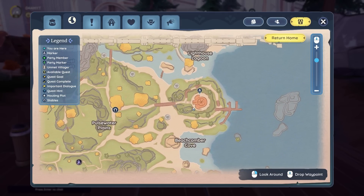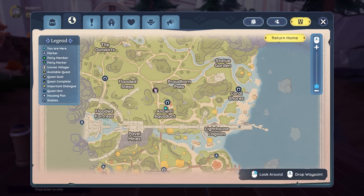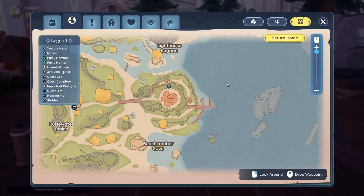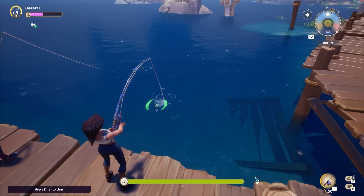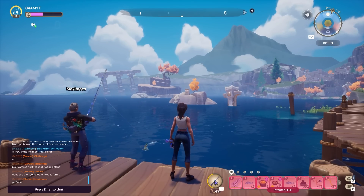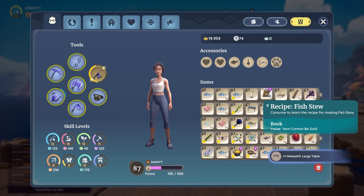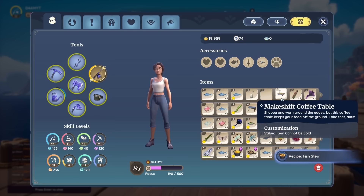Next up we have the Fish Stew, for which you want to travel to Bahari Bay once again. This time focus on the coast because this blueprint can only be found when fishing in the sea. The place I totally recommend is the dock east of the old lighthouse — it's a pretty crowded spot with plenty of other people catching fish. To find the Fish Stew you're going to need regular worms, which you can pick up at the general store in Kalima Village. If you're a little unlucky like me it can take at least 50 tries — for me it was 80 — though some people get it in just a couple tries.